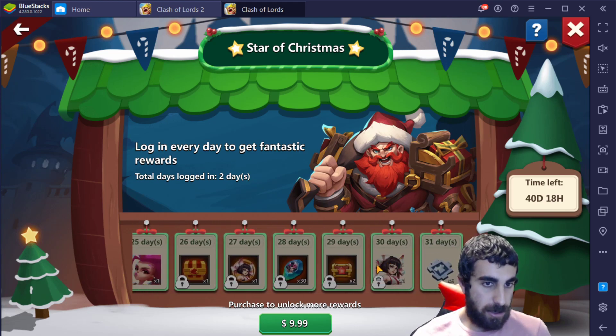On the 30th day, the $10 purchase will get you Foxy. Then on the 31st day, everybody will get some shorts — five shorts.